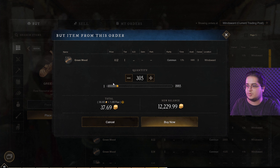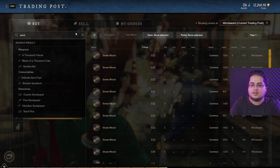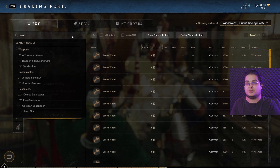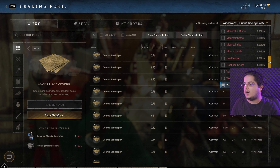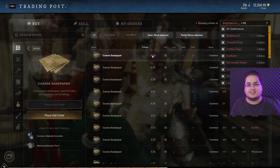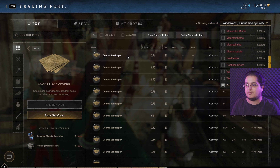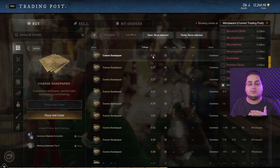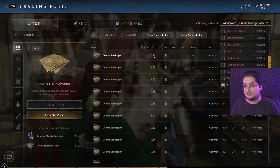I'm not gonna get too much — nine greenwood is okay as an example. Then I'm gonna get some sandpaper. Sandpaper is the most expensive right now at 0.76. What I would do mostly is check all settlements, but the prices are not that drastically different, so I'd stick to my settlement. Unless it's super different like 0.3 less, then go to that settlement and get it.